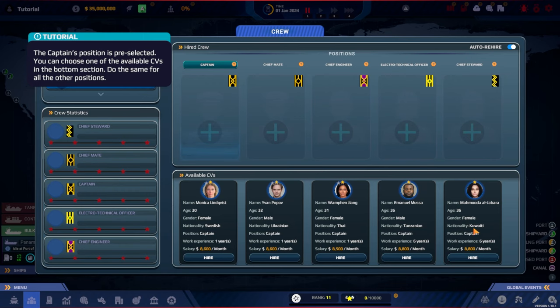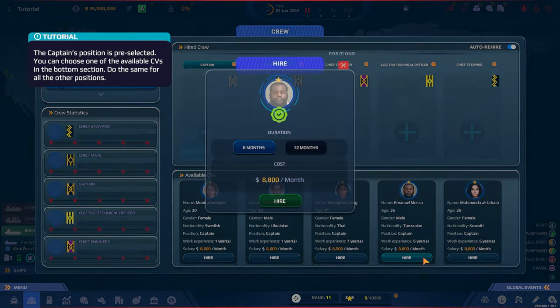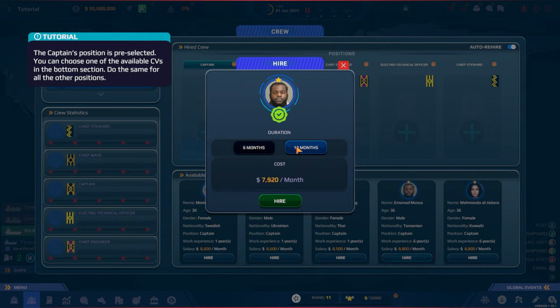We've got a diverse roster: Monica Lindquist, Yvonne Popov, Wapen Yang Yang, Emmanuel Musa, and Mauda El Jabara — all roughly in their early 30s. The top two have about six years of experience and are only about $200 more expensive. We'll go with Emmanuel. Interestingly, if you hire for 12 months the cost is lower, so we'll take him on a 12-month contract.